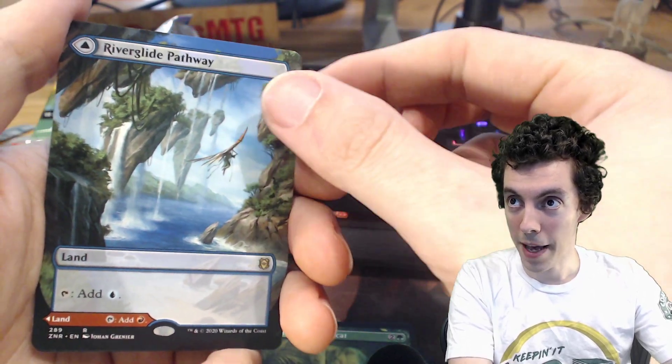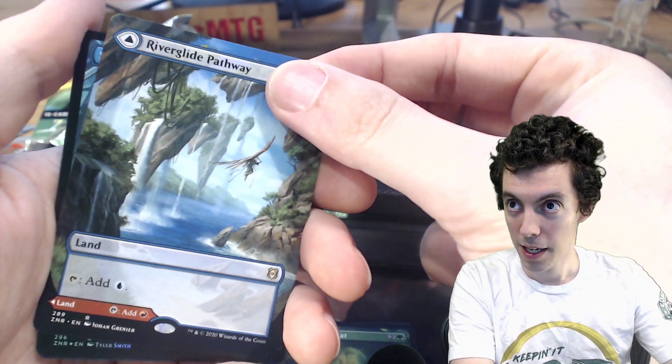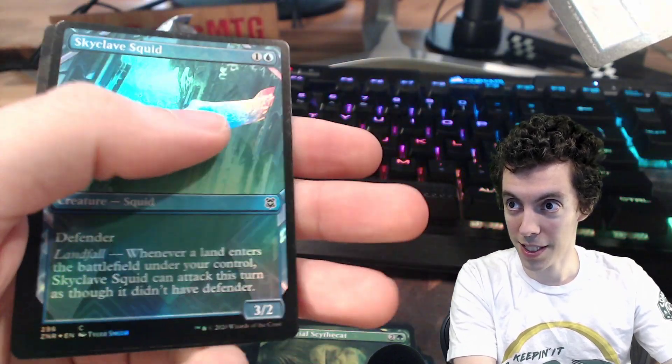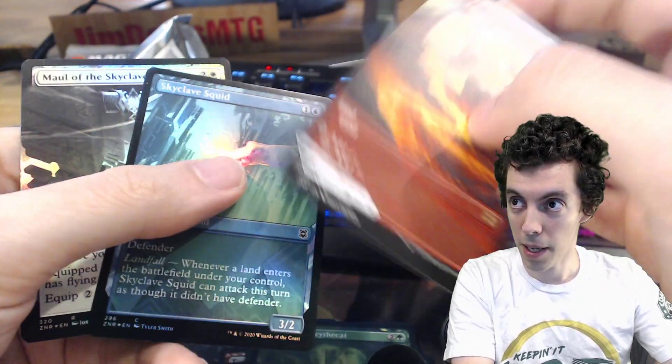A Full Art Riverglade Pathway. We'll flip it over and see. Our last card — it's not a Lotus Cobra. It's a Skyclave. The other card! A Mall of Skyclaves, I can't even do math. Flip this bad boy over.